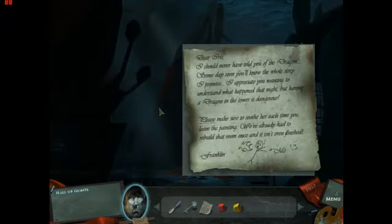Dear Iris, I should never have told you of the dragon. Wait, what? Someday soon you'll know the whole story, I promise. I appreciate you wanting to understand what happened that night, but having a dragon in the tower is dangerous. Please make sure to soothe her each time you leave the painting. We've already had to rebuild that room once, and it isn't even finished.